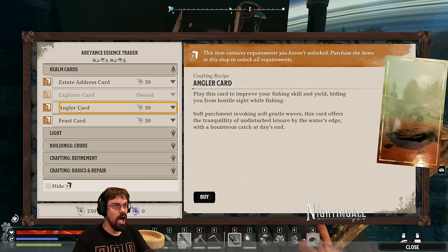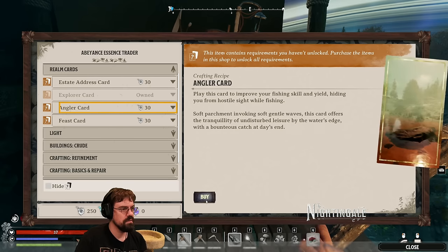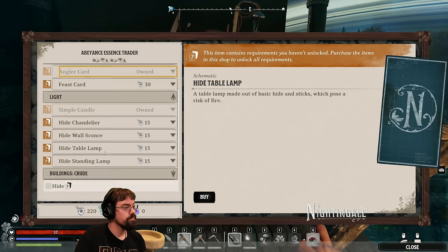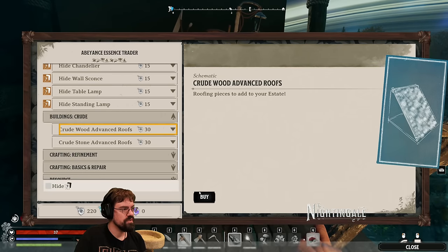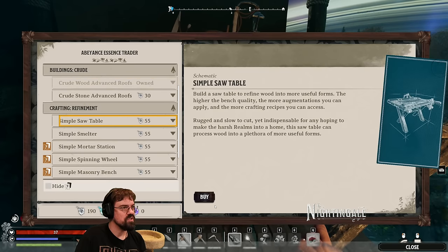An angler card — play this card to improve your fishing skill and yield, hiding you from hostile sight while fishing. There are fishing challenges too! This game was made for you. Okay — simple saw table and a simple smelter.